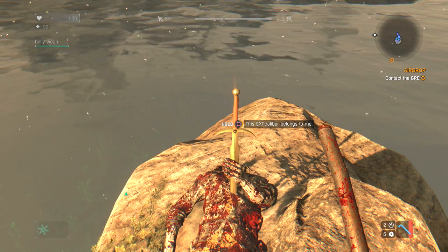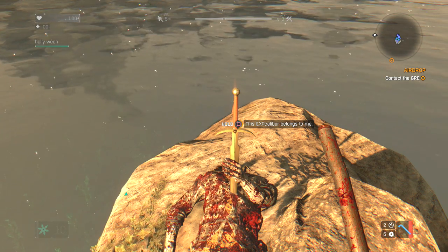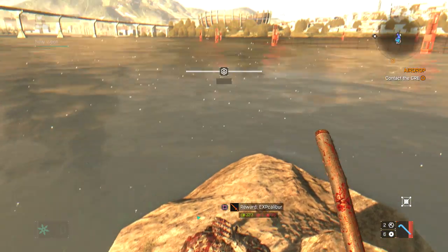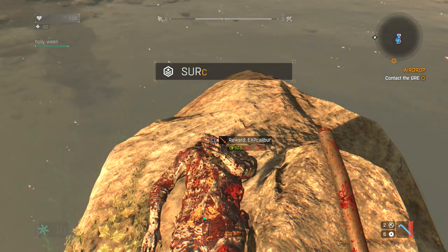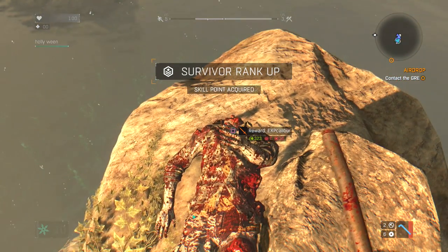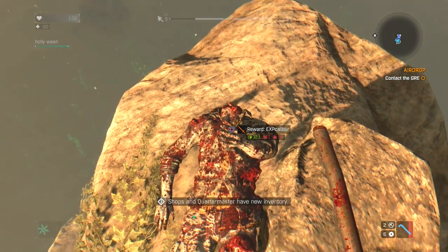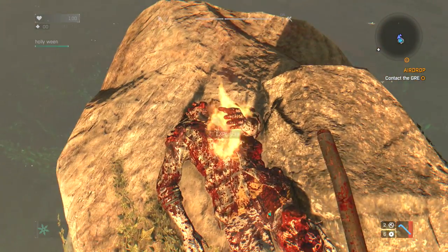Holly got it directly in her inventory, at least I think so — if not she can just pick it up. Okay, two and a half minutes are over, and as you can see I just got a bit of EXP. And here we can see we can pick up the EXP Calibur.